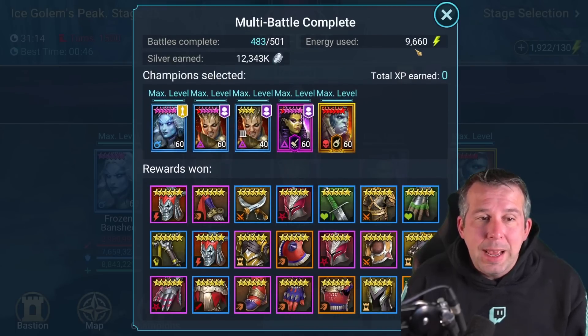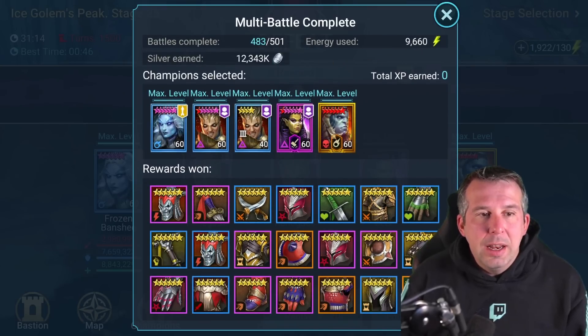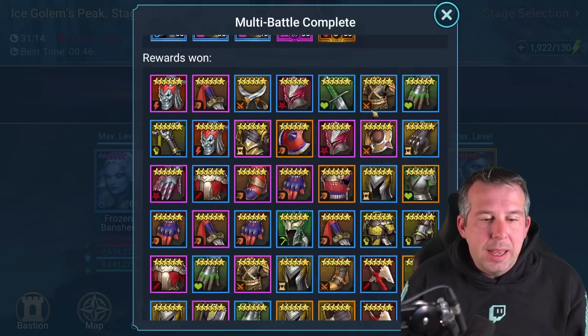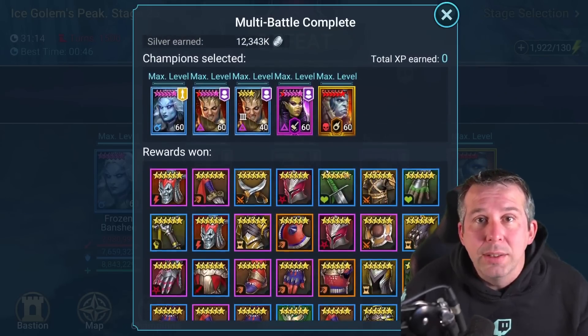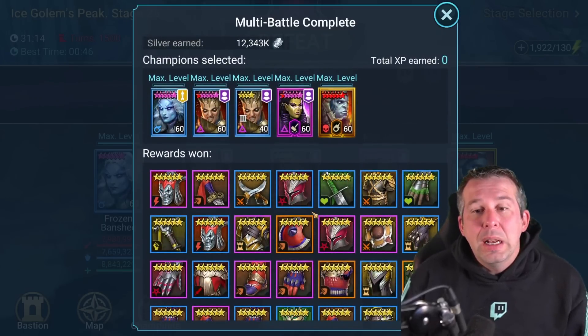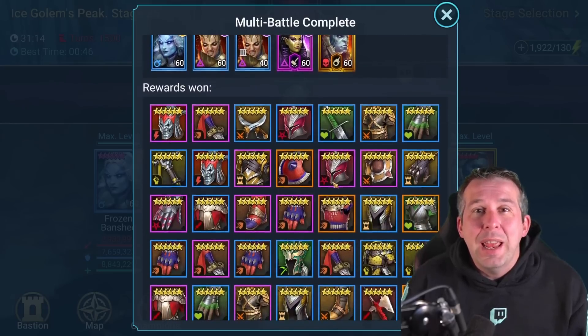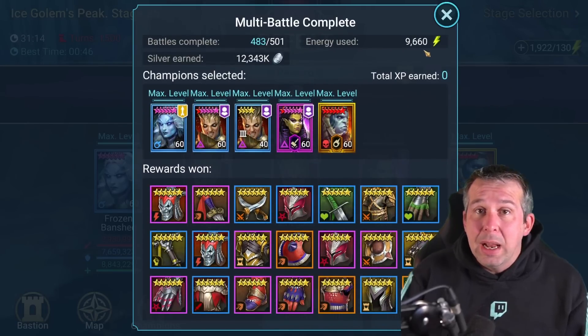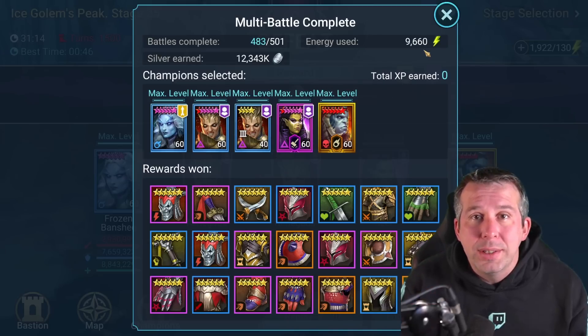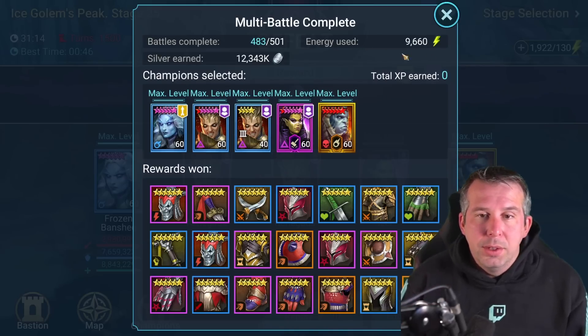I spent the best part of 10,000 energy and nearly 500 multi-battles yesterday. We're going to see firstly did I hit the strike rates on reflex gear, and secondly how many pieces am I keeping from 10,000 energy. Reflex gear is not a set I've got a lot of, so a lot of good pieces anyway.